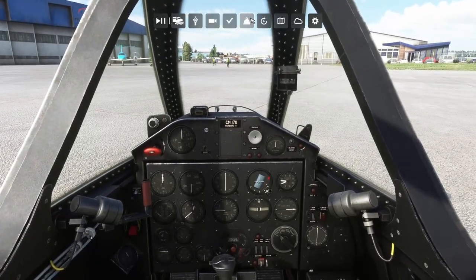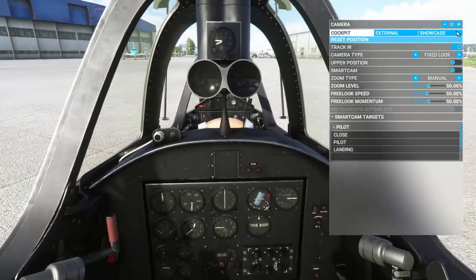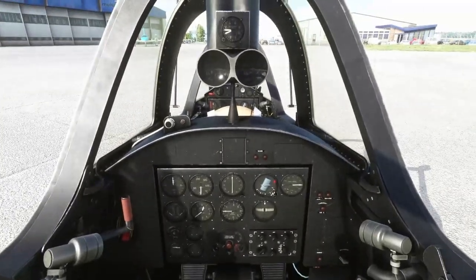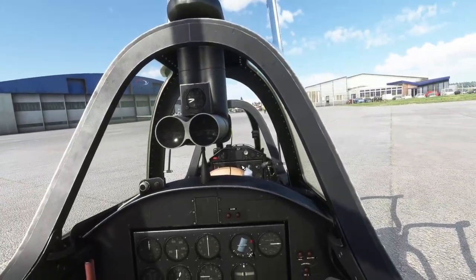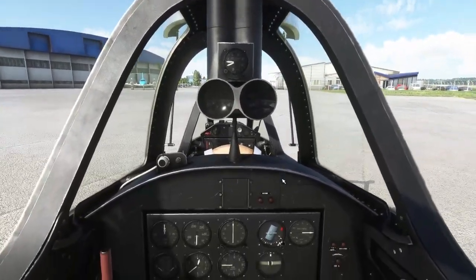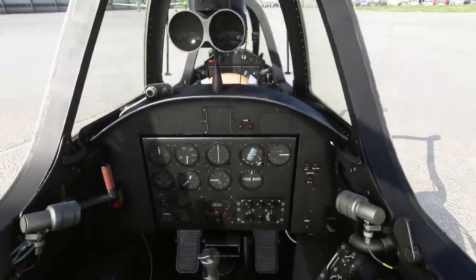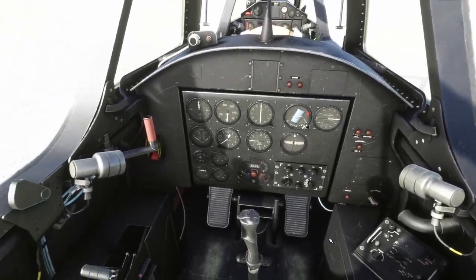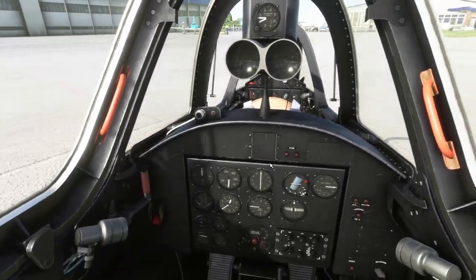Let's jump into the back seat, because this is an instructor aircraft. It's equally as nicely modelled. The elephant in the room is the periscope from the real aircraft — designed so that if someone is sat in the front seat with their head in the way, the instructor can use it to see over the top and fly the airplane. Everything else in the back works and everything is clickable. And whilst I'm in the back, I'll close the canopy — closed and locked.